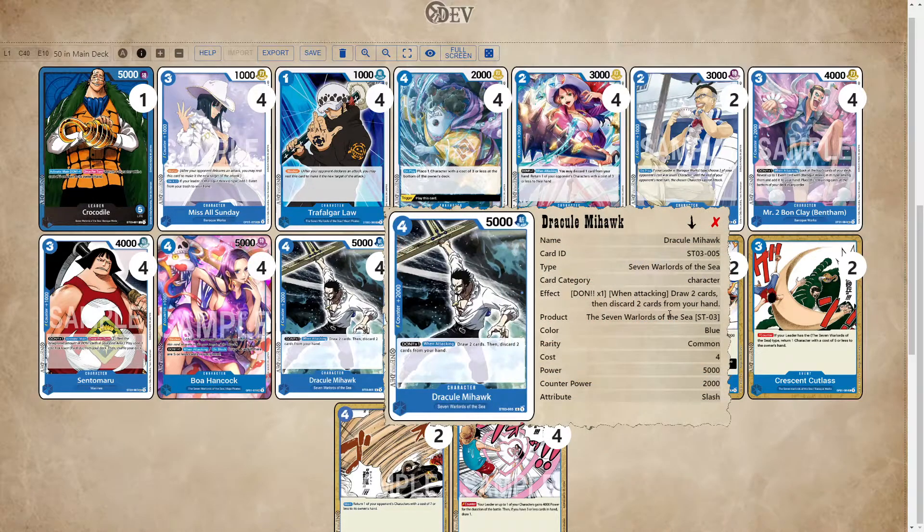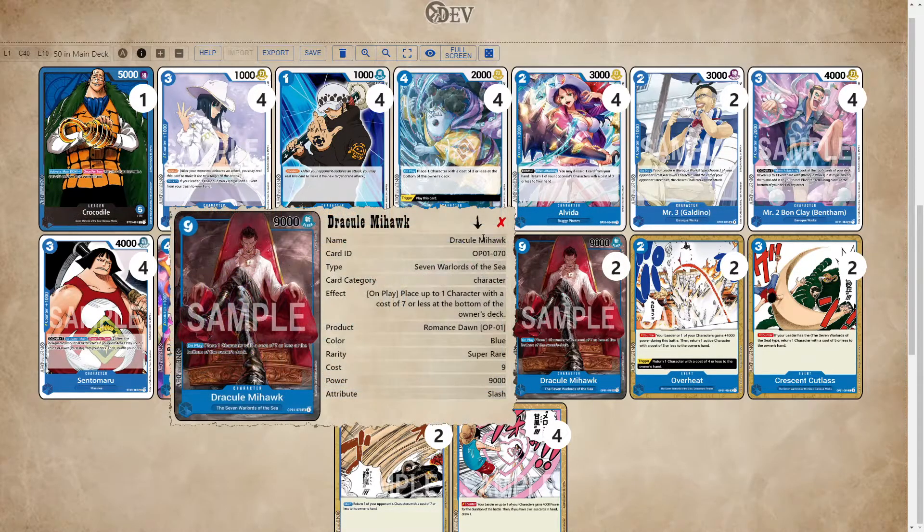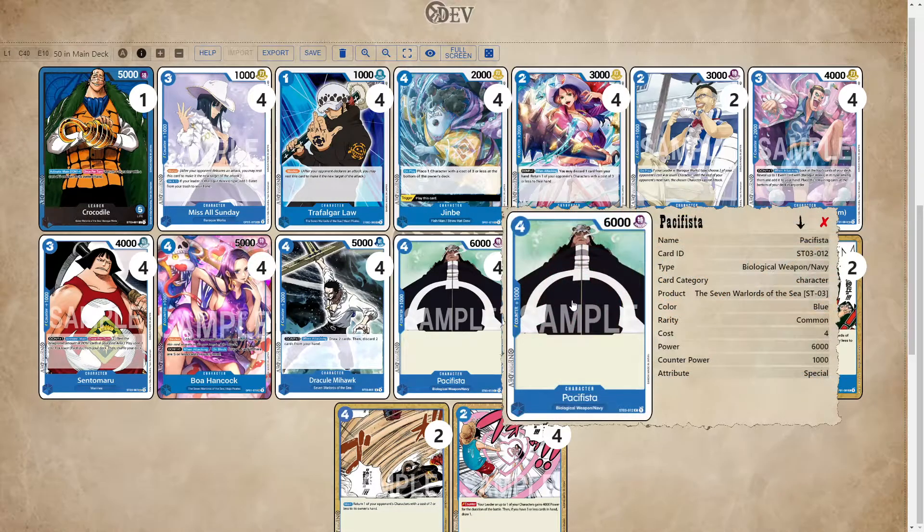We have Mihawk. Mihawk is really good as well. It's a 2k counter and its when-attacking effect is really good for filtering your hand. If you're against a matchup where you don't need Jinbe, you can discard Jinbe. If you don't need Mihawk, you can discard Mihawk. It's just a really good card overall. Pacifista also goes well with Sentomaru, and it is a 6K, which is a really nice stat to have in this deck.